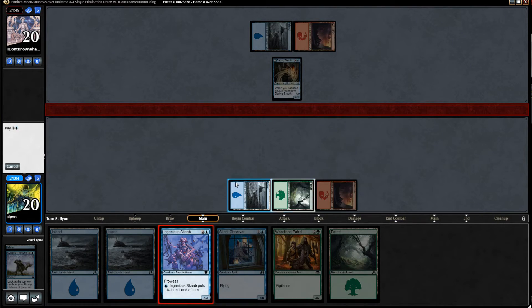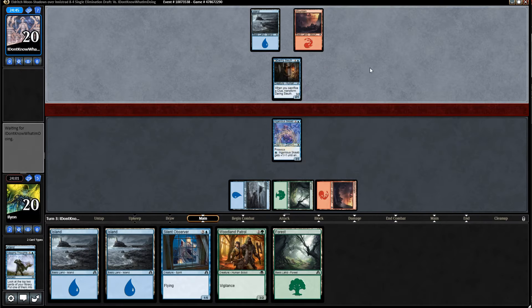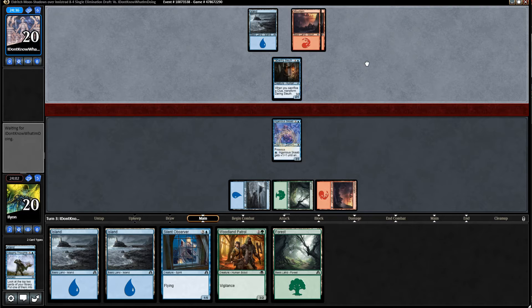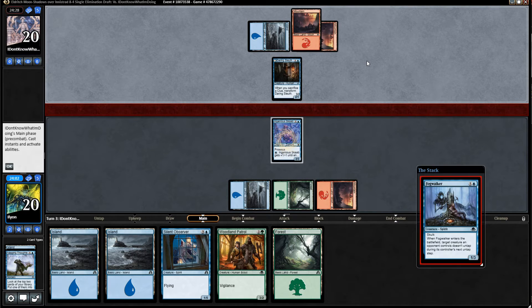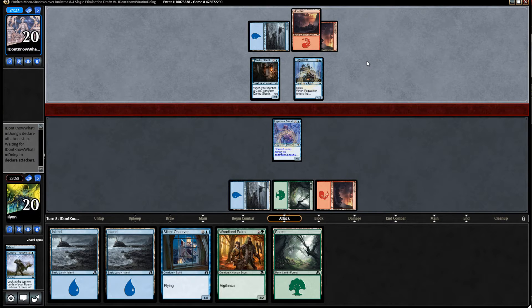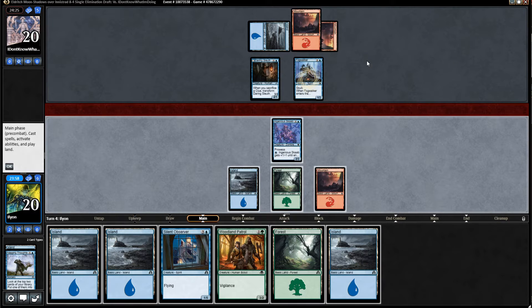Let's get the Ingenious Scob down — stop this Daring Sleuth from really getting through. I feel like Daring Sleuth went way down in value and the card was already pretty medium. It's very hard to actually sacrifice clues now, so it's probably just a two-mana 2/1 on our opponent's deck. If they attack, I don't think we would block — it just seems way too scary that they have something. It seems like they won't attack though.